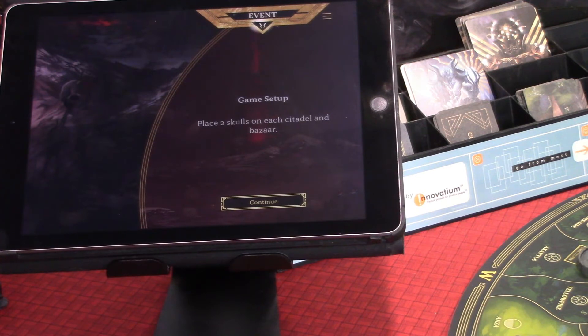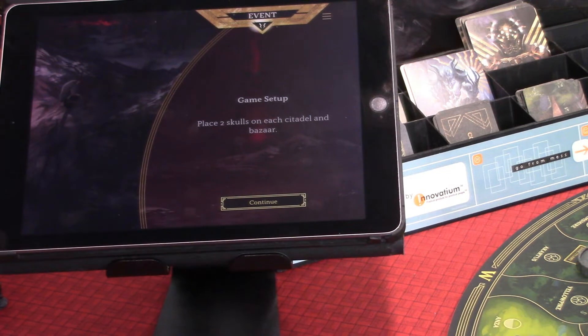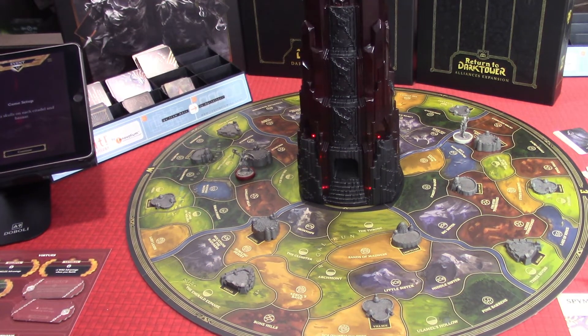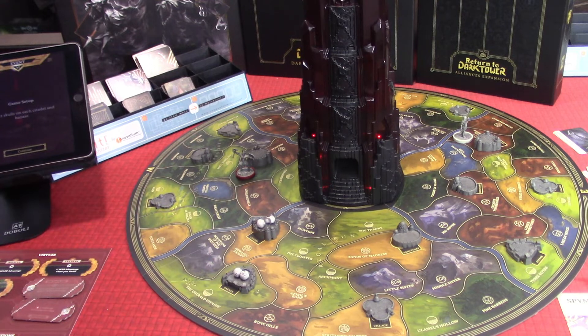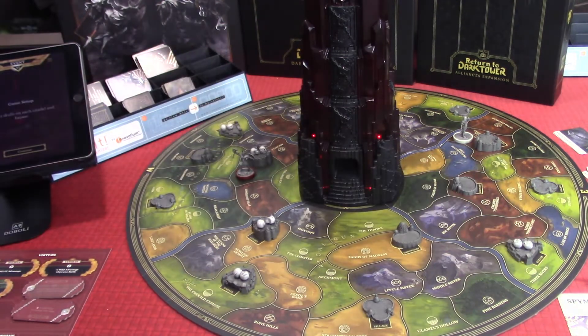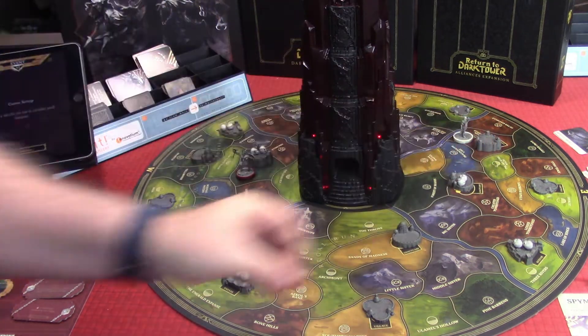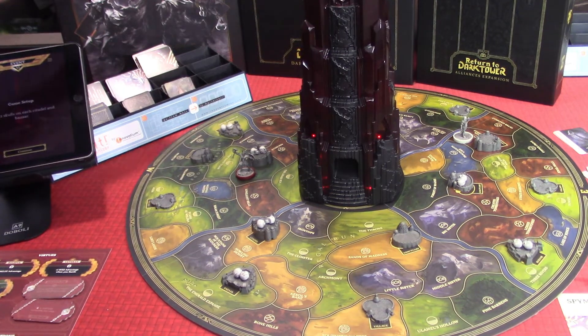We're loading up our game. Now there are a number of skulls we have to place out. It says place two skulls on each citadel and bazaar. So we have to go into each of the four kingdoms and put two skulls on each citadel and each bazaar. There are going to be four of them in total, one in each kingdom per building type. These skulls are corruption — they're bad for us and we have to cleanse them.